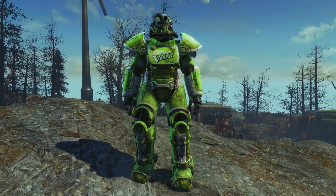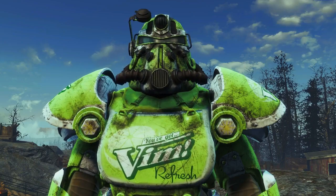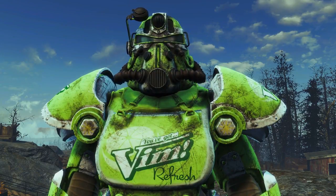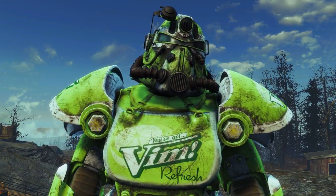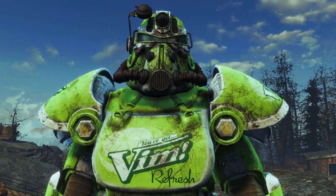And here it is — the Vim's refreshing power armor paint job in all of its green envious glory. As we can see it's a lime green color. There is a faint white lime on the chest, and you've got "Vim. Refresh." written right across the middle of the chest piece.